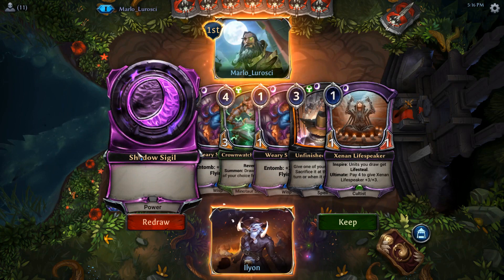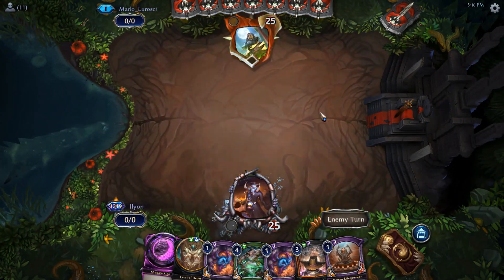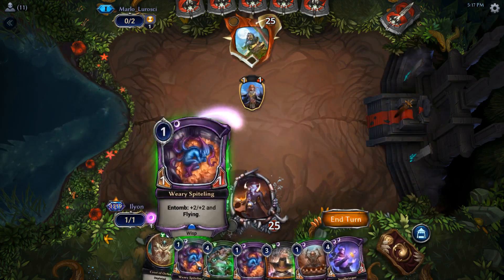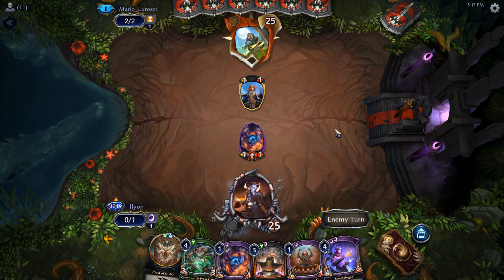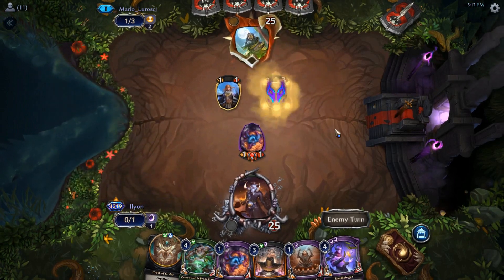So we're going to go Shadow, Weary Spitelene, then Crest, Spitelene again — maybe Life Speaker, probably just two Spitelenes. And then we've got the Unfinished Business. We need a power card — that shouldn't be too big of an ask, just one power. Two power would be excellent so we can get the Crown Watch, but I ain't greedy. I will definitely settle for one. I'm more than a little bit afraid of this — it's a good start. Will they attack? I will absolutely block.